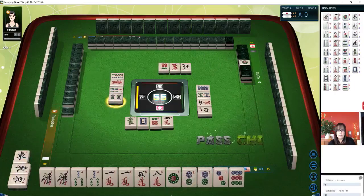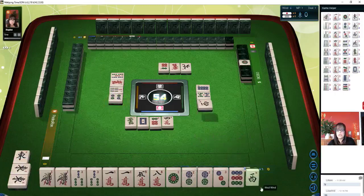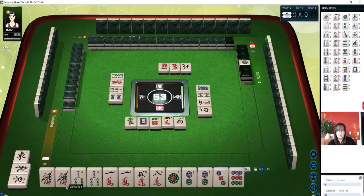Six dots. Four dots. We're not going to chow or chi. These pairs, hopefully, will be pung. The challenge is, where are the tiles?